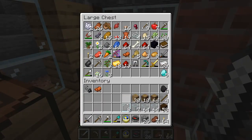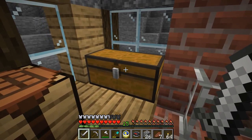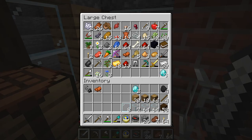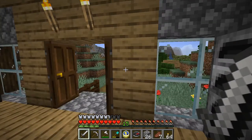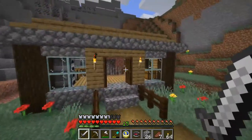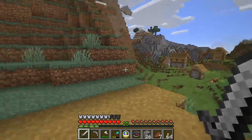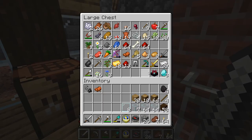I got ambushed by Wither Skeletons and since I didn't have any backup gear, I didn't really have any defense to go and get my stuff. But we managed to get out of there with just a tiny bit of Glowstone and some Soul Sand. Since the previous episode I've done a bit of mining to rebuild our armor — mined a lot of iron to get a full set of iron equipment back. I also found six diamonds, and I used one to craft a diamond shovel because of another project we're going to be working on this episode.